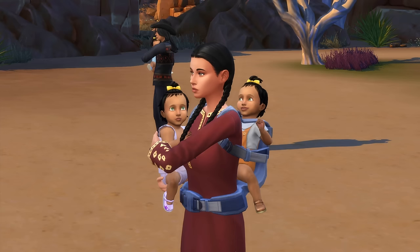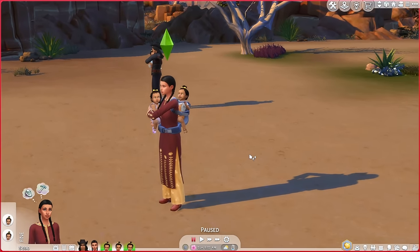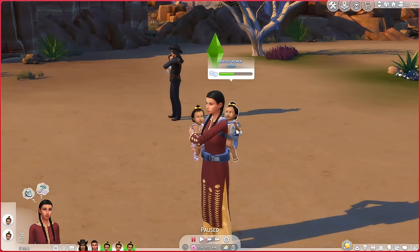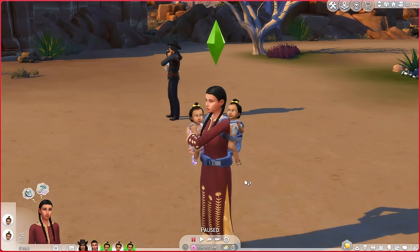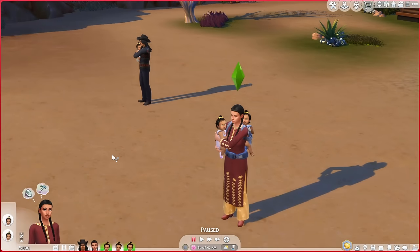We're going to be doing a similar thing today but we have got a lot more rules and we've got three kids — triplets. I got the parents off of the gallery. I needed to manipulate it in CAS so the kids came out identical. So they're identical triplets and the goal is to basically get these kids to die of old age as quickly as possible.